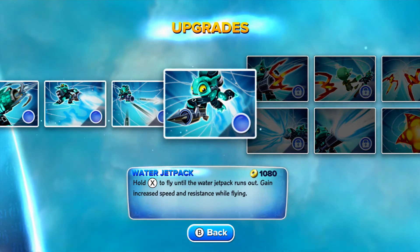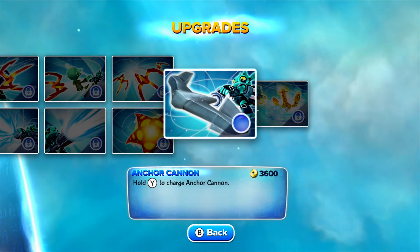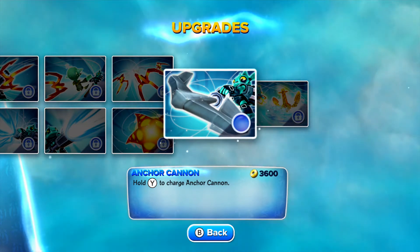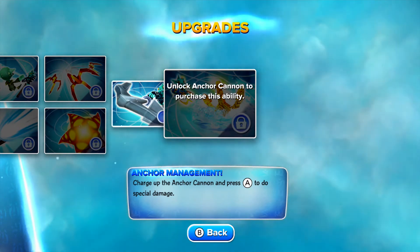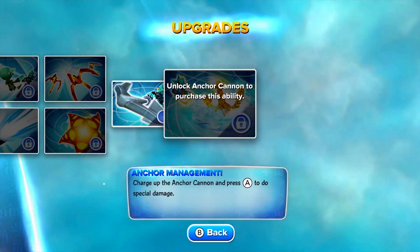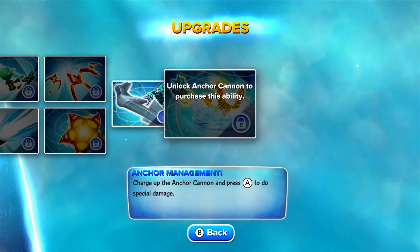I have played him in Spyro's Adventure and Giants and I really love that skill. We'll go ahead and take a look at Anchor Cannon, which used to be his old soul gem. Hold Y to charge the Anchor Cannon. But it looks like he has a new skill in this game — Anchor Management: charge up the Anchor Cannon and press Y to do special damage. I'm not sure if he's actually getting a new skill or if I just don't remember this one, but either way, in Swap Force, he has this one here now.